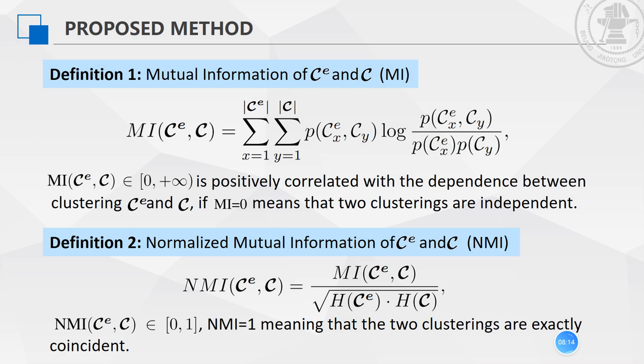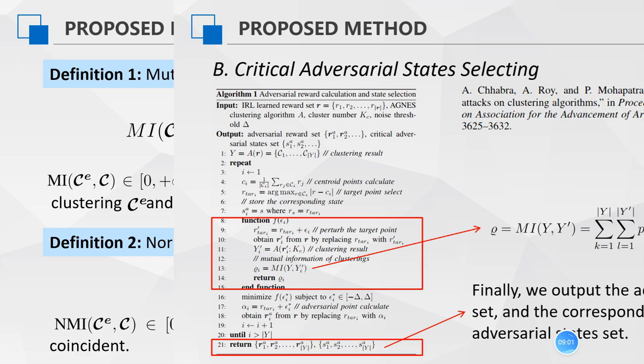We employ AGNES to cluster the ground truth rewards and the IRL learned rewards respectively. Given the cluster number K, we can get the clustering results C and C_E. Then we compute the mutual information between these two clusterings, measuring the amount of information one clustering offers to the other, which can be calculated as this formula. To facilitate comparison, we scale MI by normalization. The normalized mutual information between these two clusterings can be calculated as this formula, which we call NMI.